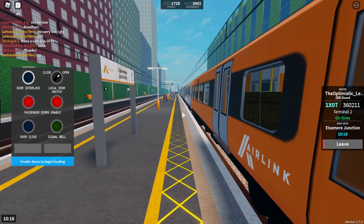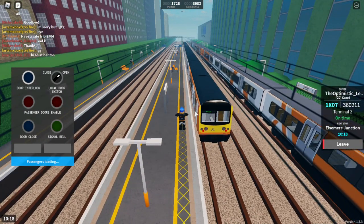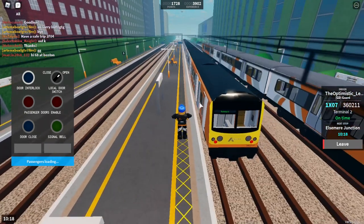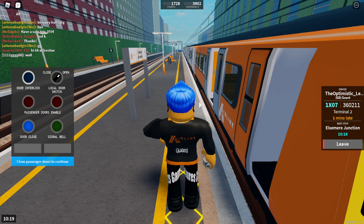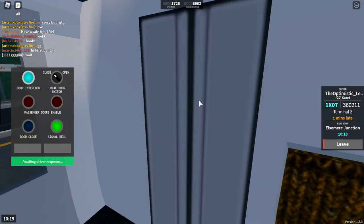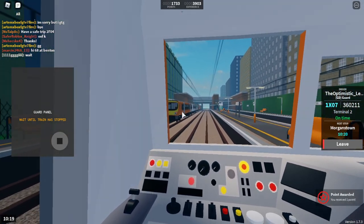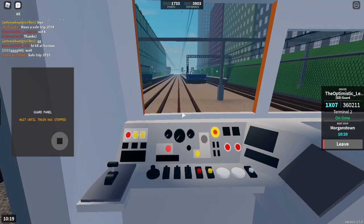The driver's got a signal — looks like the front of the train is at the platform. Let's open the passenger doors. There's another train there — that's the 185 double. Let's whistle and close the doors as the signal is green. Interlock lights are off, whistle — got into that door a bit more easily than before. Signal clear and off we go. They went off a bit quicker because they didn't have a guard on board previously. The next station is Morganstown.